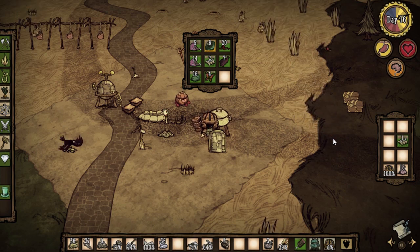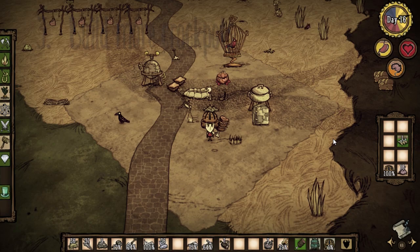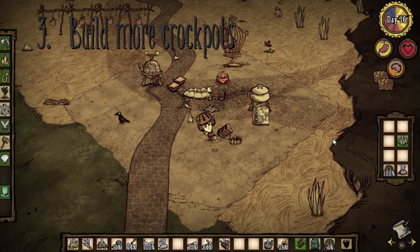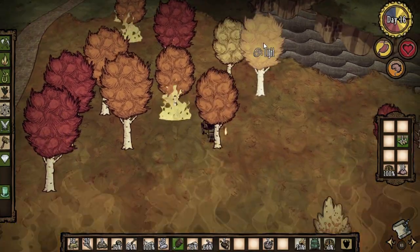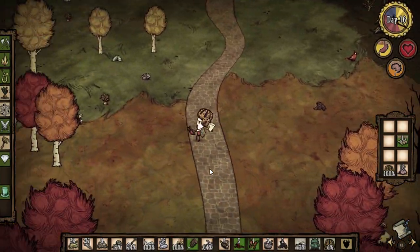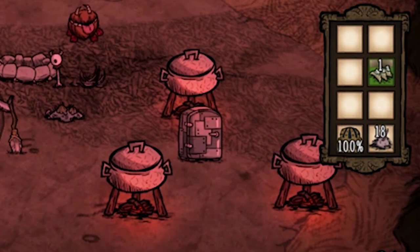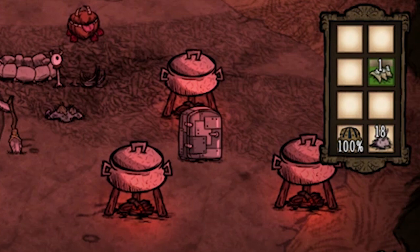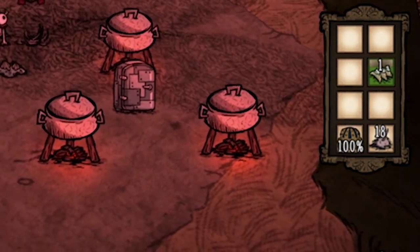You may have noticed that cooking one thing at a time is kind of slow, so the second thing we can do is craft more crockpots. For that we will need lots of charcoal, which means a lot of tree burning. With three crockpots you can cook 3 things at once instead of having to wait. I usually do not need more than 3.